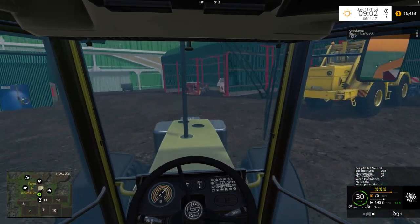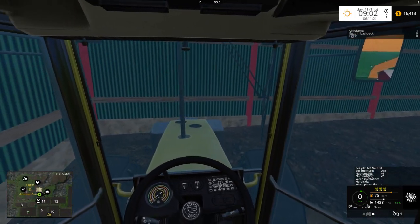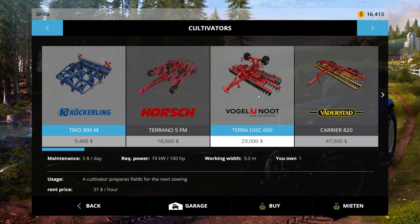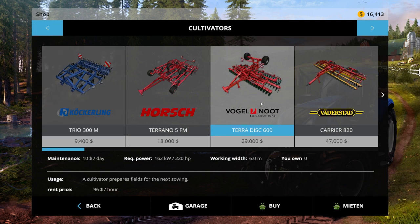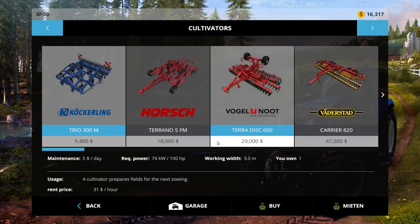Let's just park this up and drive it straight into the bay and turn it off. What we're going to do is rent a cultivator — we're going to rent the Taro disc, the six-meter one. I've used the Kirovich with it before so I know it works. I'll rent it for an hour — there we go.